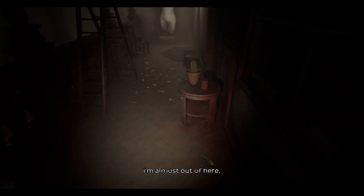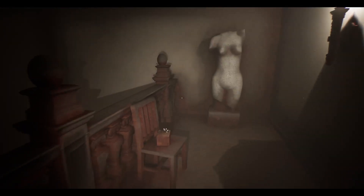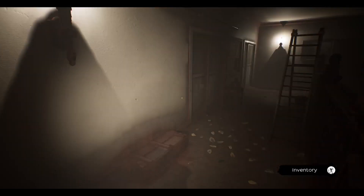In Oxide Room 104, you see yourself waking up in the bathtub of a random hotel room. From there, you are given one simple task, and that is to escape. There are a few ways you can go about escaping from the spooky, scary motel that you find yourself in. The game tends to give you multiple options for solving puzzles or progressing in the game, but it's usually only like one or two.